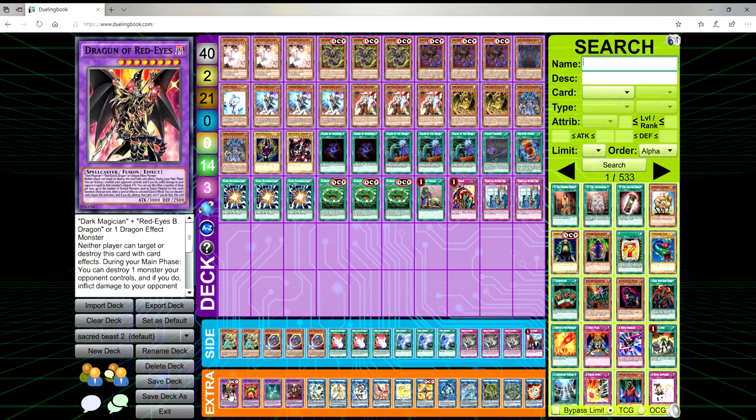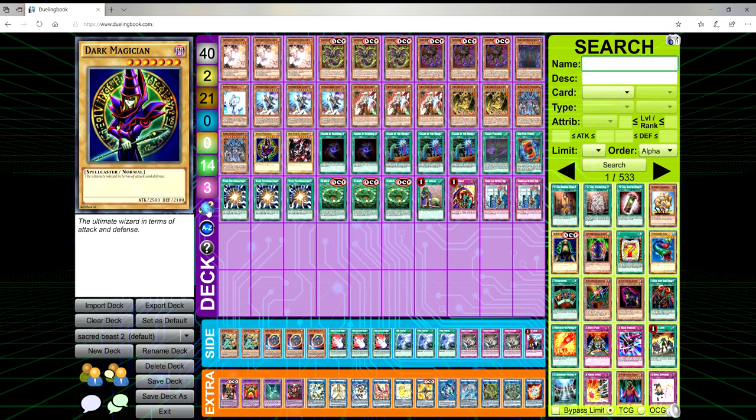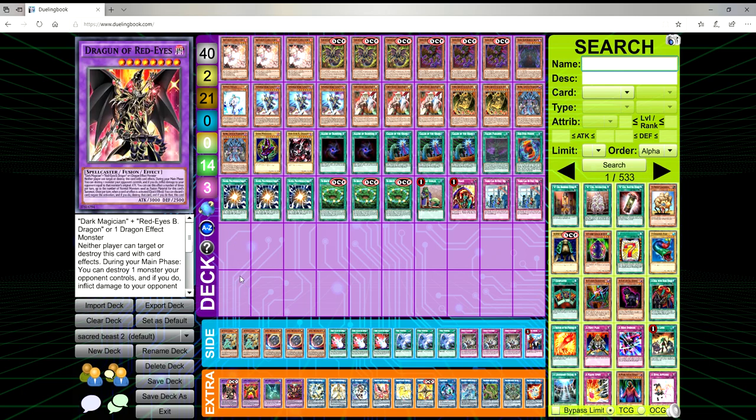Dragon of Red-Eyes is so damn good. I literally just got done playing against Shadal and twice he tried to Ghost Ogre my Dragon of Red-Eyes. The first time he did it I typed in the chat 'lol don't work,' and he tried it again — still doesn't work. This card is so broken. I totally forgot it pops monsters on the field up to two since you're playing two vanillas, and I also forgot it can pop not just face-up monsters but face-down ones too — even more busted.